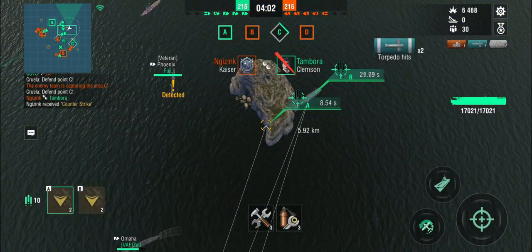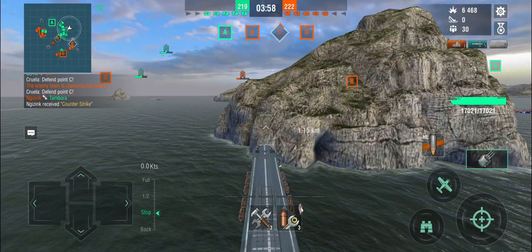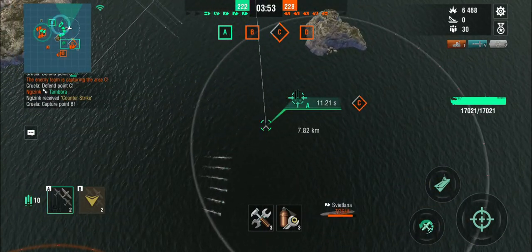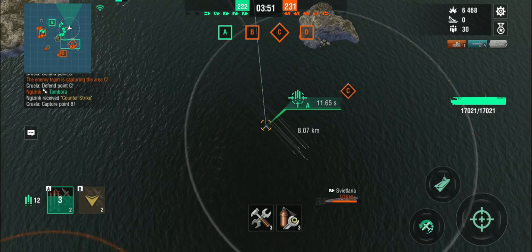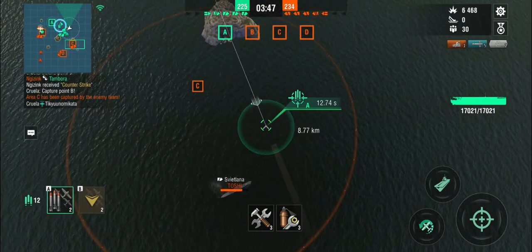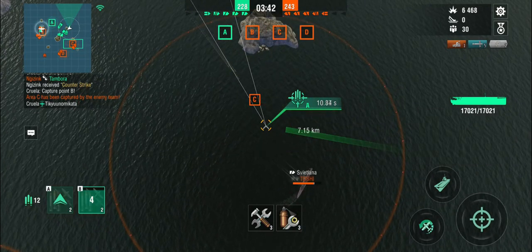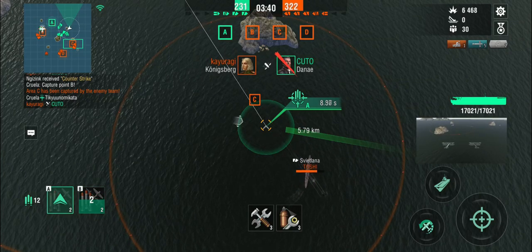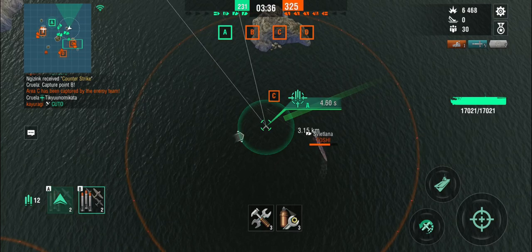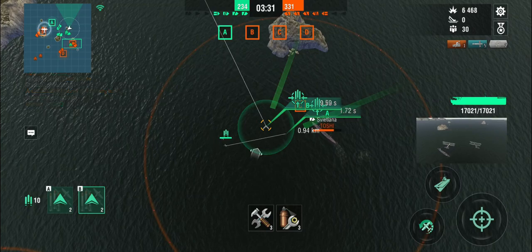What's the rest of my team doing? They're dying very rapidly. Our Clemson just got taken out by the Svetlana. We might have to do something about that cruiser before we take on the battleship. I'm unspotted again because I have very good surface detection — it's a very sneaky carrier. Let's see if I can manage to drop that cruiser, unfortunately in a full turn.